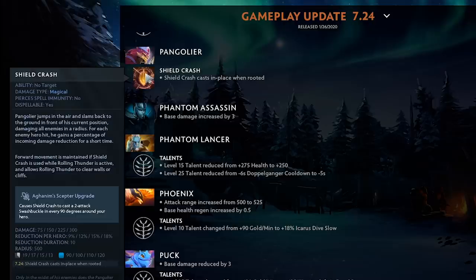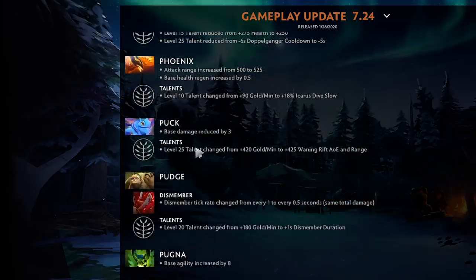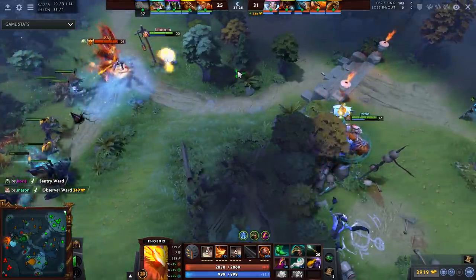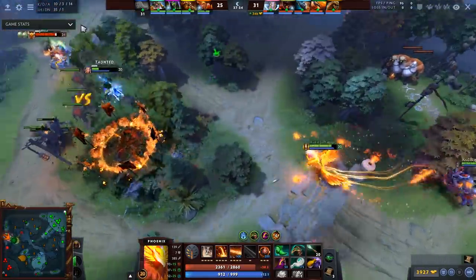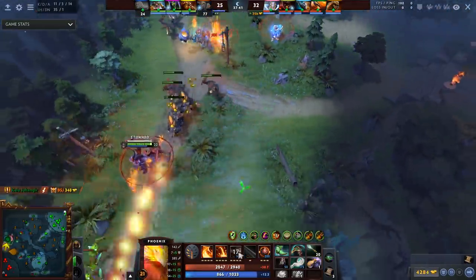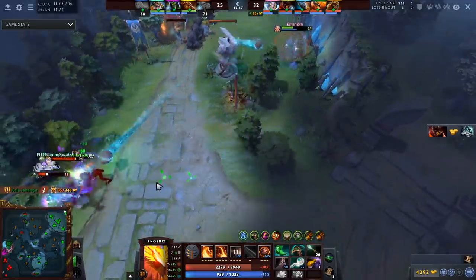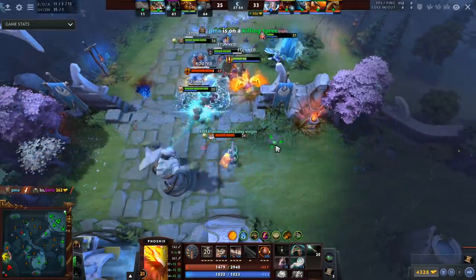Phantom Assassin base damage increased by three — good because this hero is pretty garbage and needs something. PL is still really good, just pick PL. Phoenix attack range increased by 25 — really good for laning — and base health regen increased by 0.5, also great for laning. Phoenix loses GPM but gets 18% slow on Icarus Dive at level 15, making the slow around 37% — high slow, helps land spells and prevents heroes from getting in range of the egg to kill it. But you're probably taking 8% spell amp over the slow.